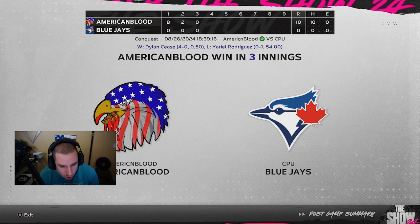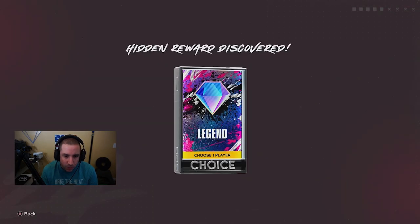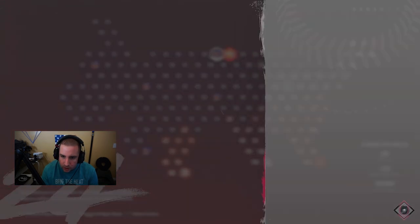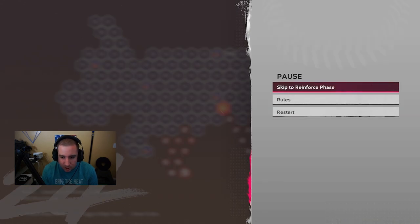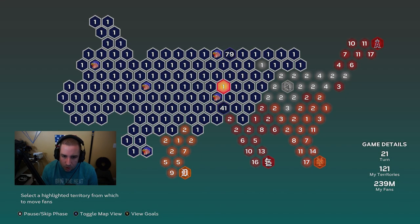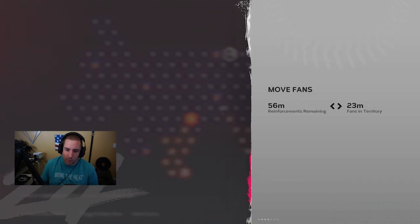We have beaten the Toronto Blue Jays. We get a hidden reward: a Legend — choose one player! Definitely some juiced hidden rewards in this one. We've got one more territory to grab right here, then we'll be moving on — probably to the Tigers. Saint Louis is also getting close to our strongholds, so we probably should go after them a little bit. I'm going to reinforce here and move these 79 fans over to work on two different spots at once.